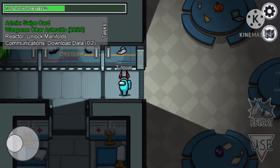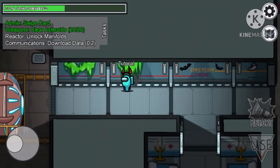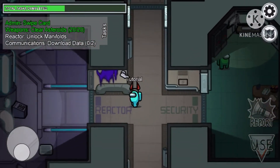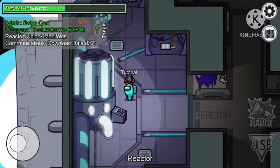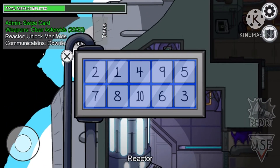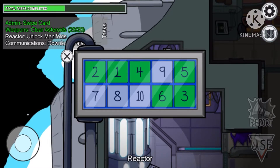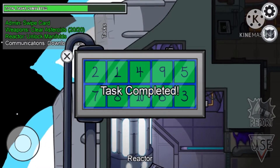Now we're going to go over to reactor. At the very end I'm going to put a map for you to pause and study. A good thing to remember is you'll know you're in the right room because it'll say it at the bottom like so. With this one you just got to count up to ten.